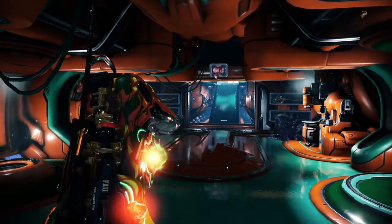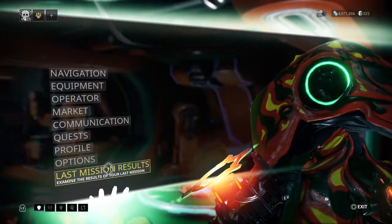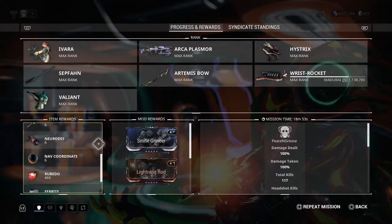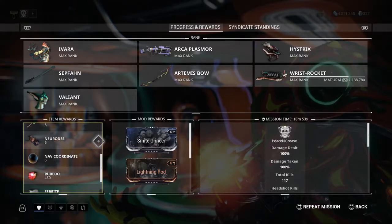Prior to this video I did a solo run on Plato — let me show you the results and paint a picture of Plato's potential. First, understand that I only got one squad of Sentients to spawn — just two Sentients total. That definitely impacted my Neuroid gains, as I should have gotten more with additional Sentients spawning.